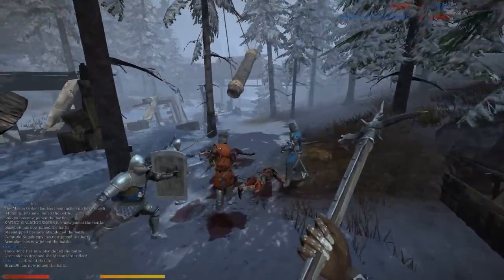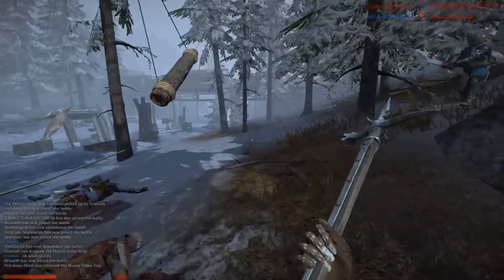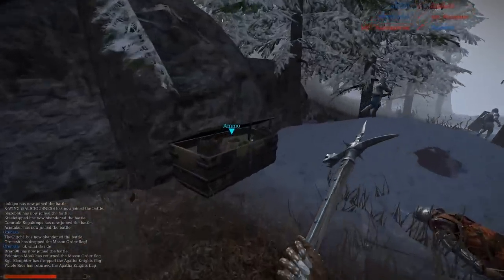I hit a teammate with my throwing axe, but luckily I didn't kill him. That's my teammate — I'm on blue team. I need to remember that. I am very stupid right now.